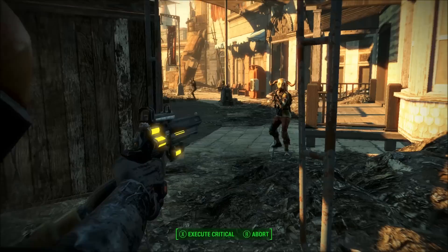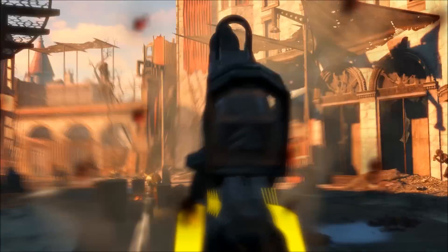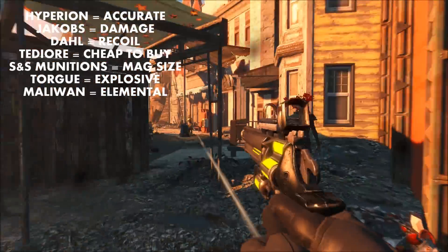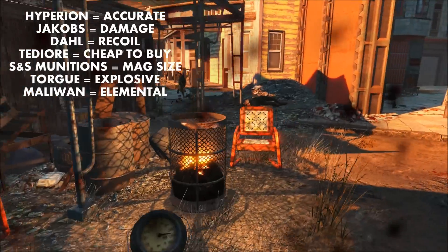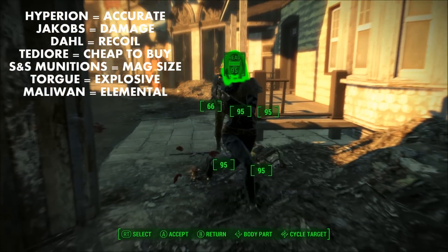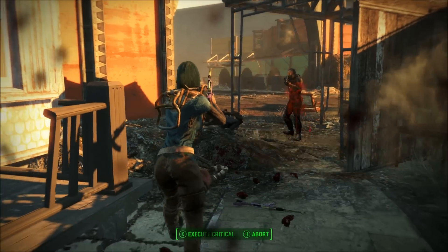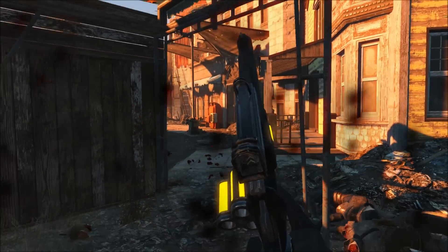It is cool that you can do this. The TORG revolver with explosive tech looks really sinister and badass. For those of you that haven't played Borderlands, each manufacturer has different attributes, and those are somewhat reflected here. Hyperion is typically the most accurate, Jacobs has the highest damage, DAL has the best recoil, TDR is the cheapest to purchase, S&S Munitions has the best magazine size, and Atlas is typically really well balanced and above average. TORG weapons are explosive, and Malawan weapons excel with elemental tech.